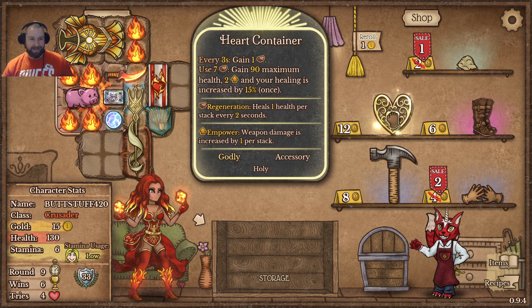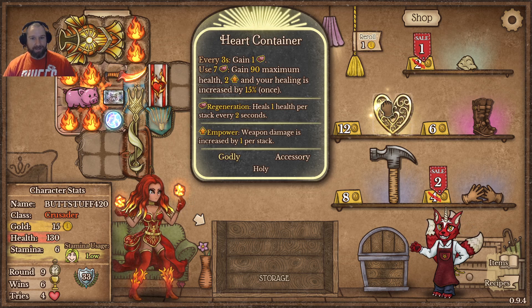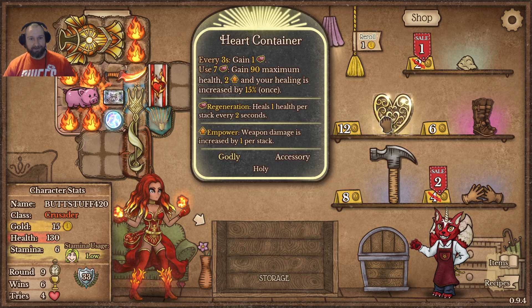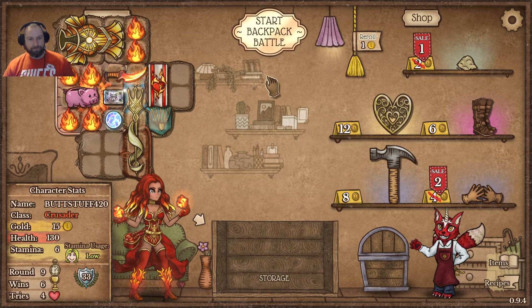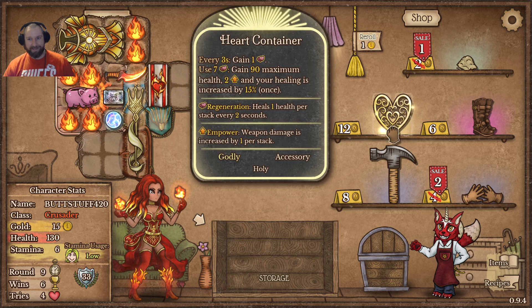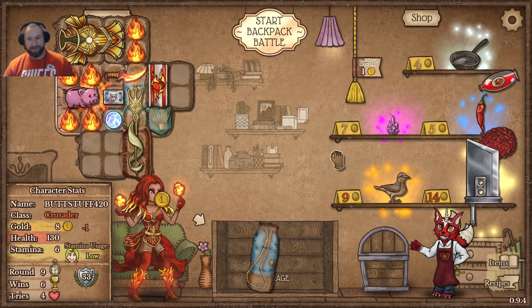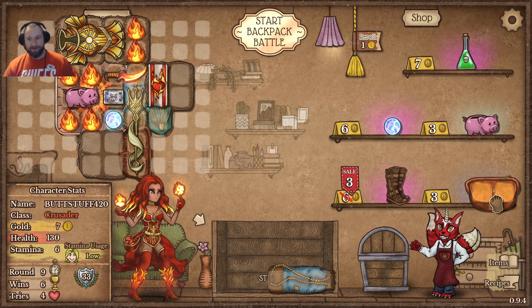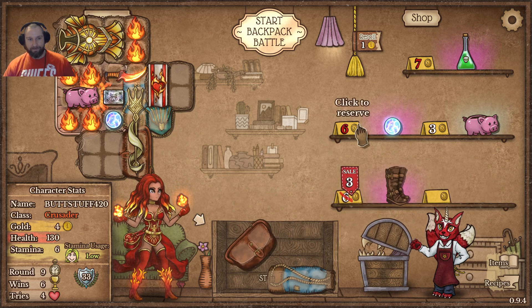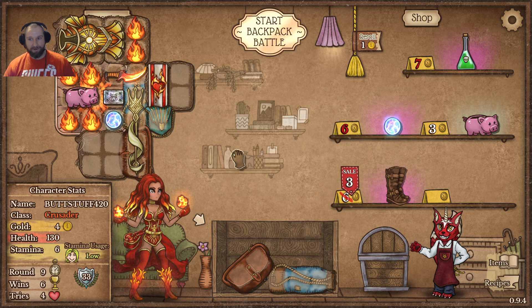The heart container really drives home everything happening here — it has heart regeneration, which is going to activate faster and faster as we get more Heat. It all ties in together. But it's not on sale and we're hurting for bags. I think we just want to take another round to cycle through and see if we can pick up some bags or on-sale items. I don't think we need more mana orbs — we could probably just rearrange the bag to make them more effective.